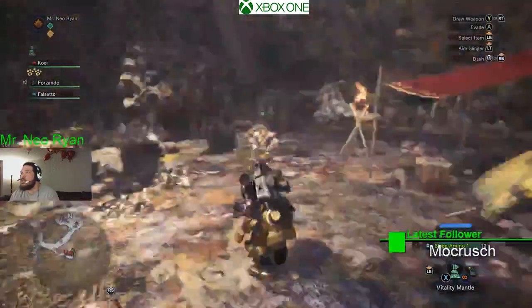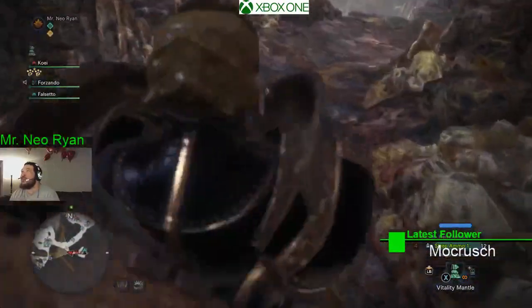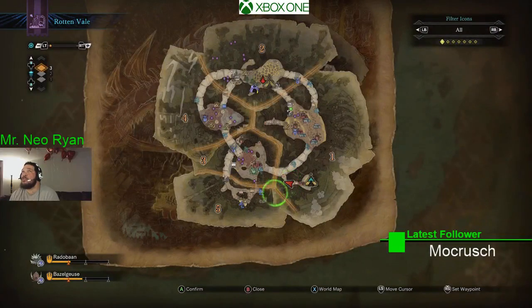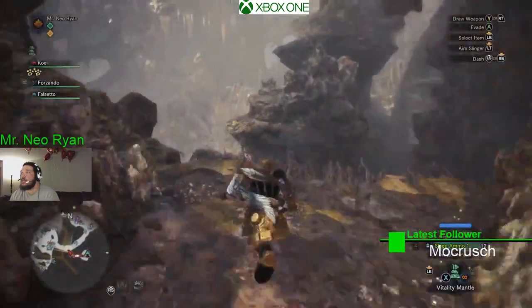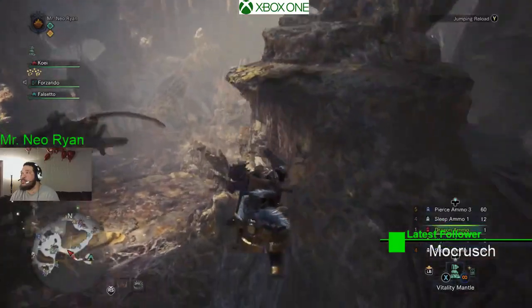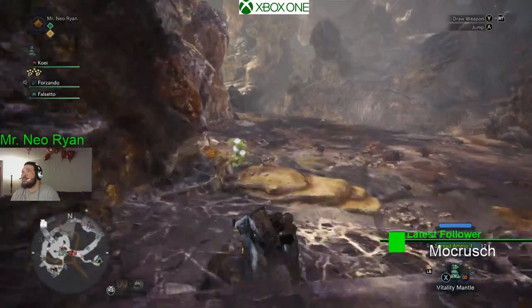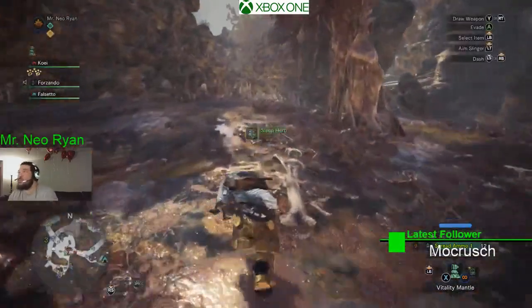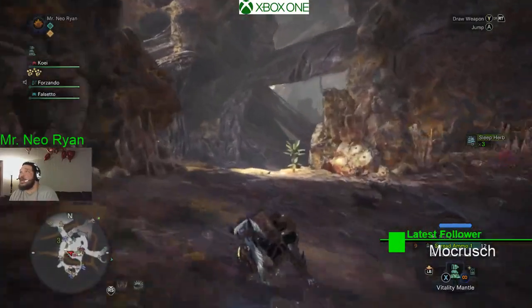Okay guys, what we want to do is come to the Rotten Vale and get down to the lower levels — areas two and one. If you follow me it's easy to get to. We're gonna make a left out of that camp and go this way, just slide down.